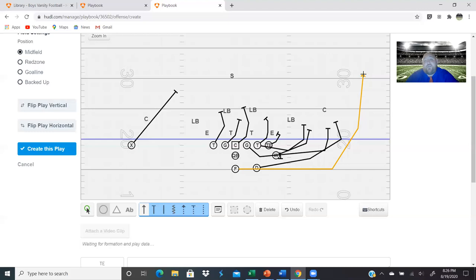We also run belly strong out of this formation, and we have a counter with the wingback out of this formation too, which is really effective, especially if you're hitting quick pitch well. So let's get to the film.